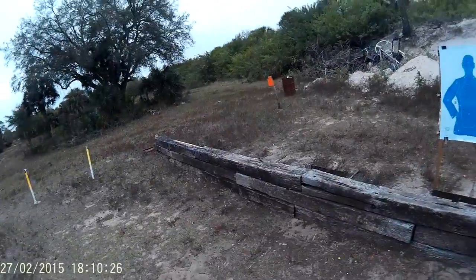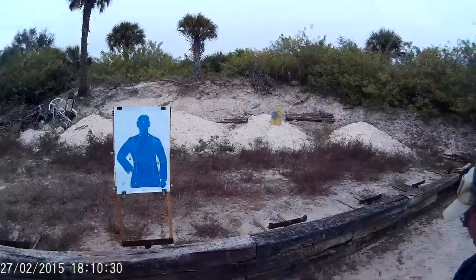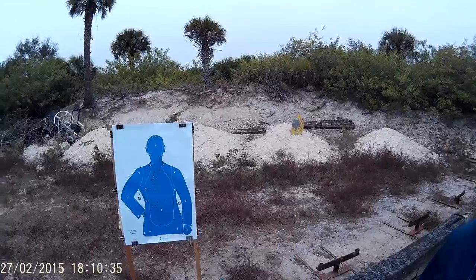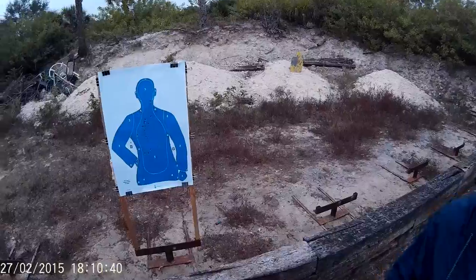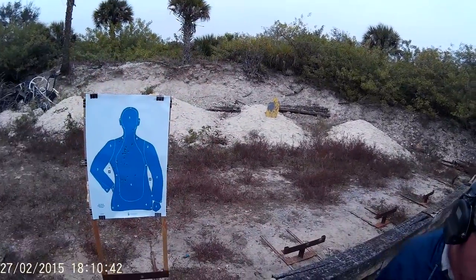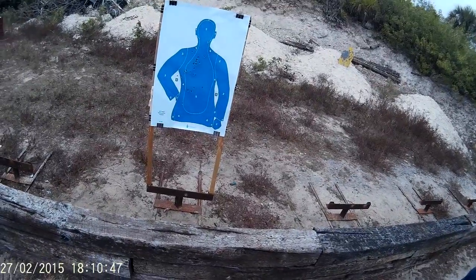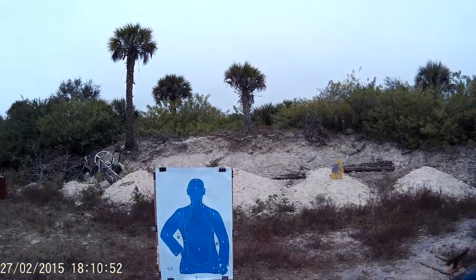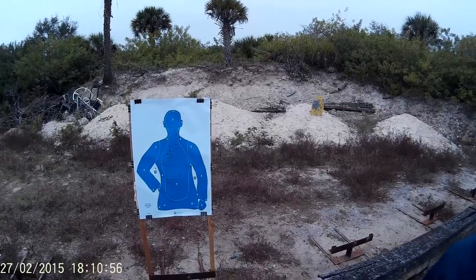All right, moving to the three yard line. All right, three yard line. I'm going to take one step forward — now we're at the two yard line. Everything inside the three yard line is all inside ready shooting, no punch out. All high inside tactical ready. Go ahead and load and make ready. First one's coming from the holster. At the two yard line, you're going to draw from the holster and fire one round — one round from the inside ready position.